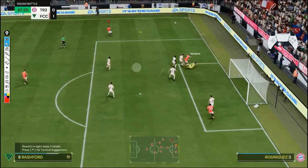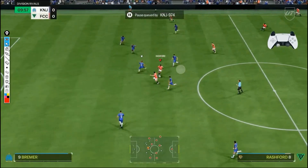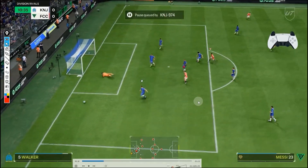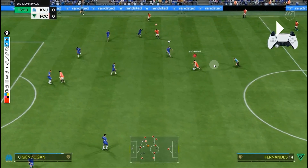That player runs into position. I almost scored here — I'm doing player lock fakes. Have a look, another player lock fake — it confuses the opponent and I almost got a goal there. When you're using the player lock, you always want to use it when you're getting into empty space.